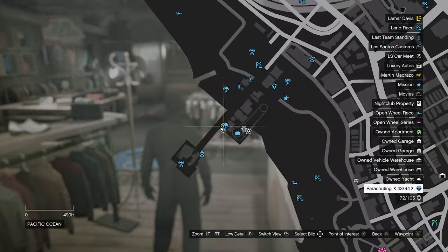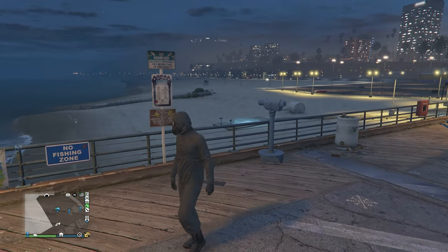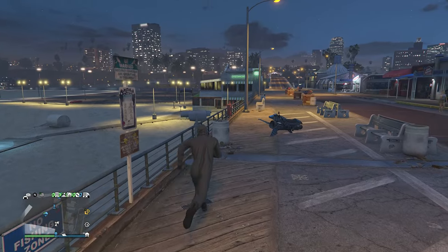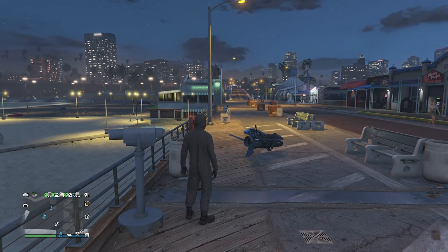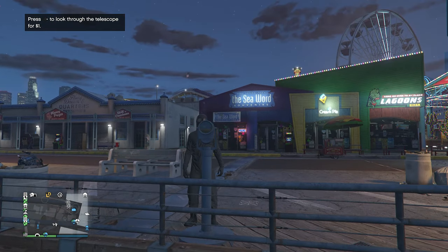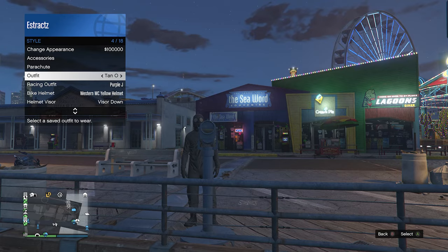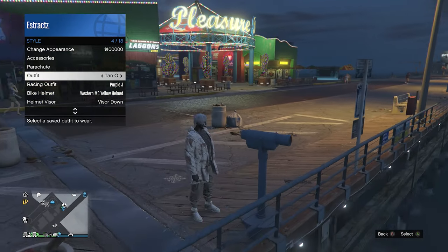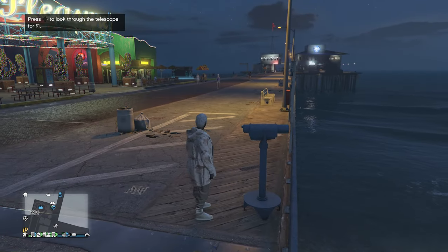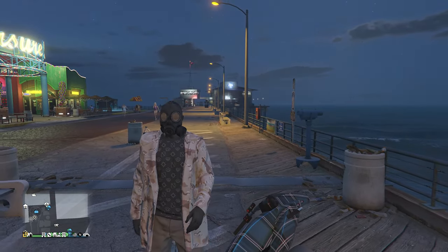Now we're going to head over to the pier for the telescope glitch. Once you find a telescope on the pier, run by the telescope, press right on the d-pad, and you'll see that your character runs in place. Then look towards the telescope - that's how you know you're glitched. Pull up your interaction menu, go to style, and equip the outfit we saved earlier. Put away your interaction menu, walk away from the telescope, and you will see that the mask merges with your outfit.